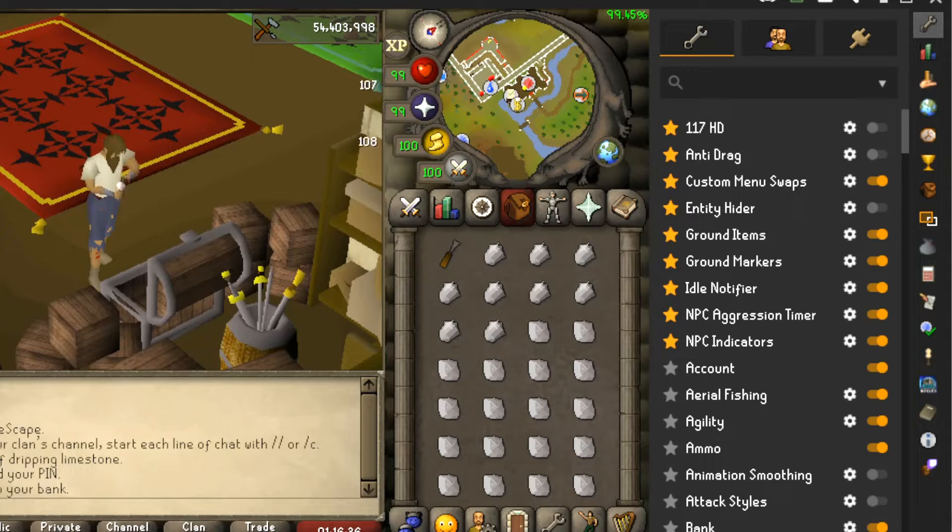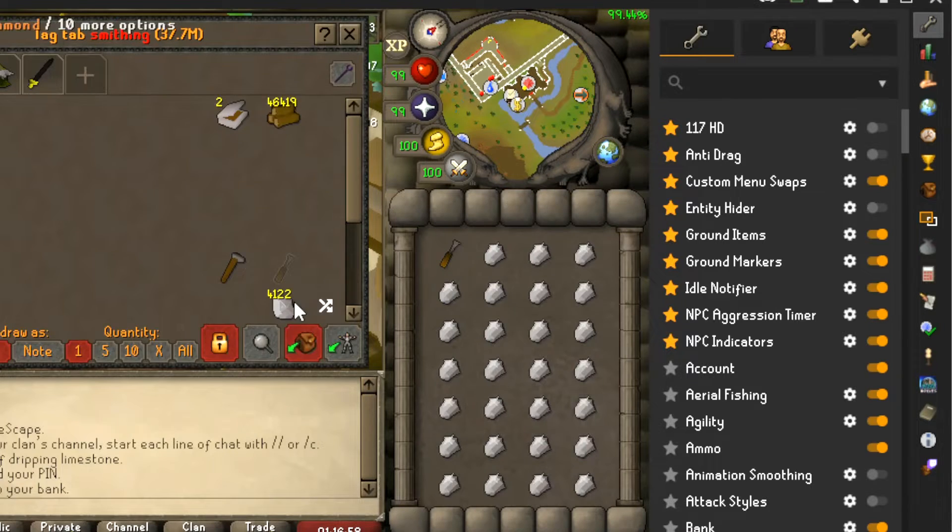Hi guys. In this video I will be talking about seven generally used plugins from RuneLite I use as a free-to-play only regular account with 23,000 hours played. While there are a lot of other great plugins out there, these are the selection I've chosen for non-skill specific uses. These are worth using for nearly all account types, so they're not limited to free-to-play skilling.